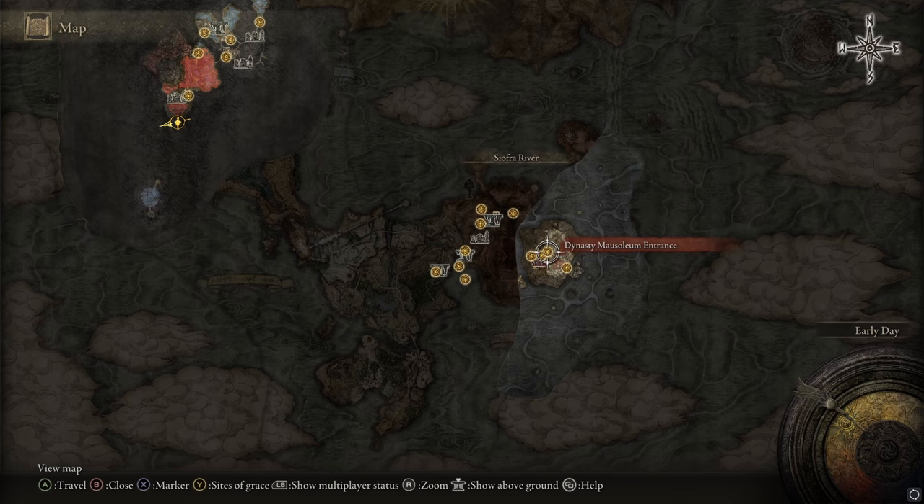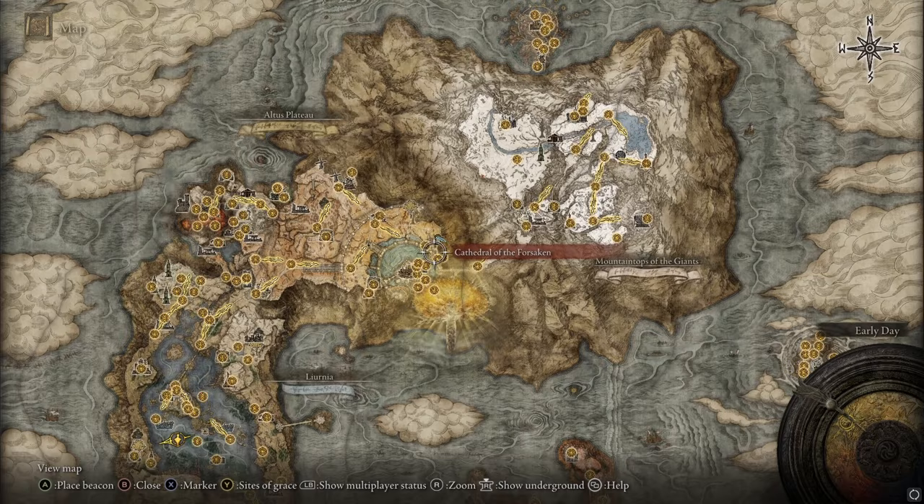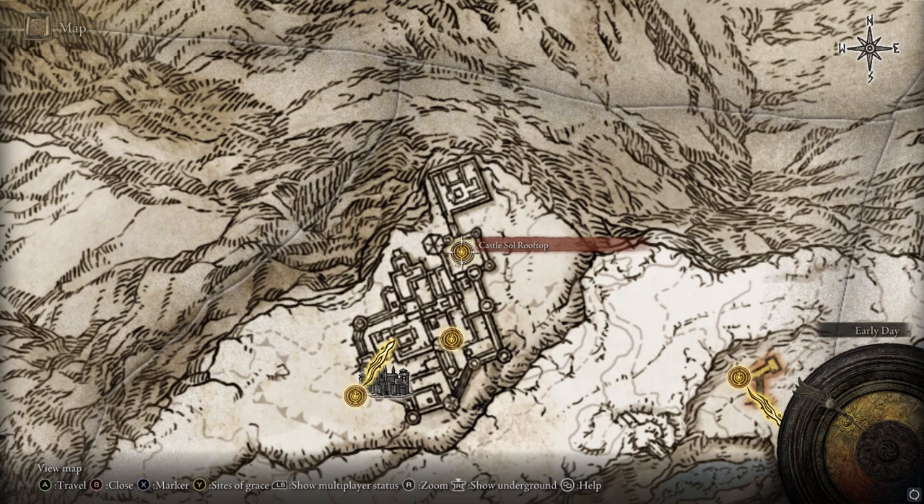Now the late game way: after you go through the entire city and reach the snow area, you can find your way over to Castle Sol. There's a nightmarishly difficult boss at Castle Sol Rooftop, although there is a way to cheese him — I might have it linked in the description.